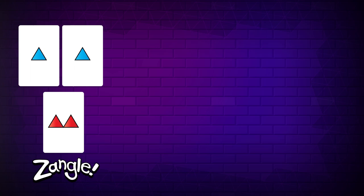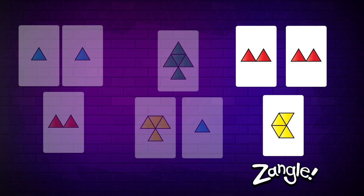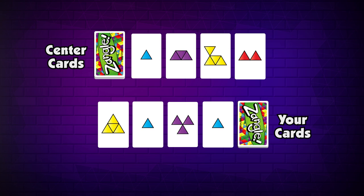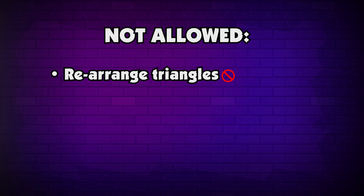There are so many ways to make a Zangle, but here are some things to keep in mind. You can twist, spin, or flip your cards to find the best Zangle. A Zangle must include a card from both the center cards and your cards. Two things are not allowed: rearranging triangles on the cards and using other players' cards.